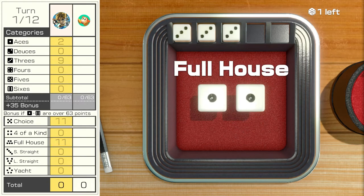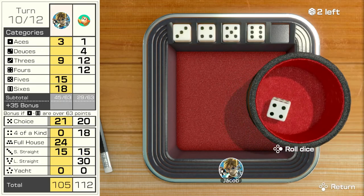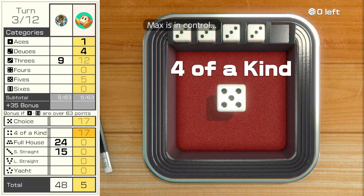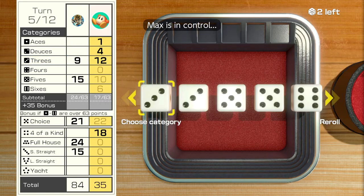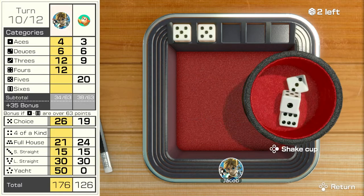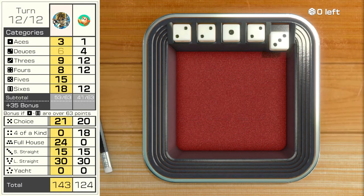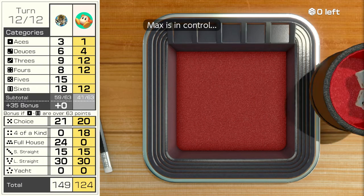Yacht Dice is easily one of the best games in the pack. While a lot of it is random luck, there's still so much in your control to make every decision feel impactful. Do I take the four of a kind, or do I fill in one of my top categories to get the 35 point bonus? What do I do with this hand — roll for a straight, or take a number and roll for a top category? In the anticipation of each roll, even the smallest victories feel great. This is my most played game, simply because everyone around me loves it, and my god, I love it too.